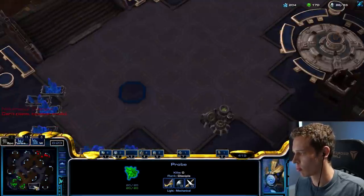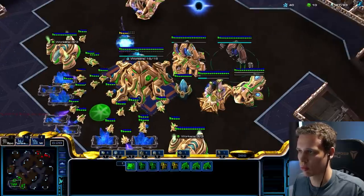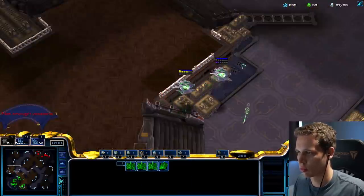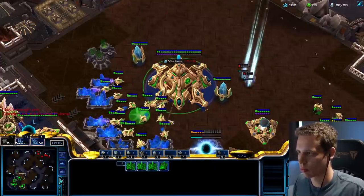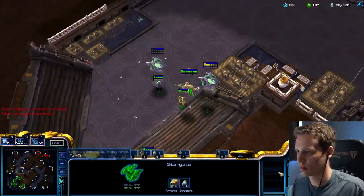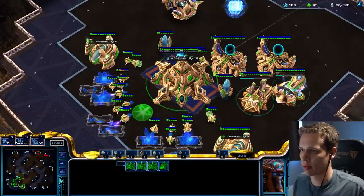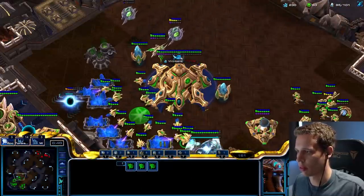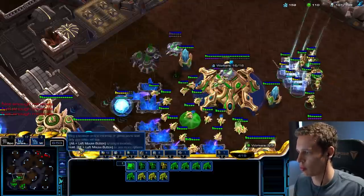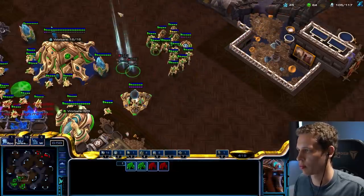So if he manages to attack within the next 30 seconds or so, it's going to be quite a struggle. On top of that, I also have no Phoenixes, which means I have no real catch — so if he goes for drops, it's really difficult for me to catch him. That's pretty much what catch means, and that's also why I'm adding in Phoenixes this late. These Phoenixes are going to be useless in direct engagements, pretty much, but they're going to be really useful if my opponent decides to start dropping.